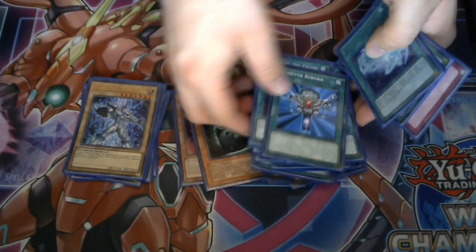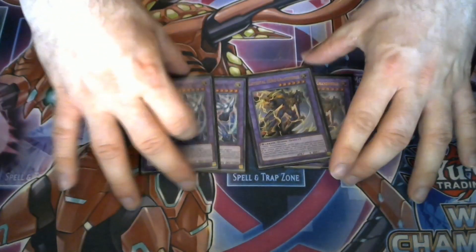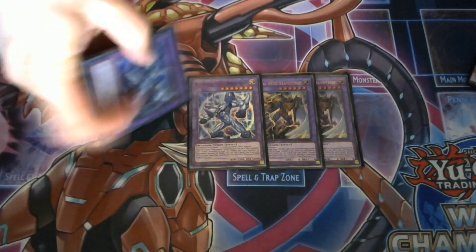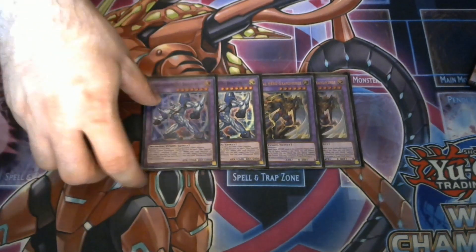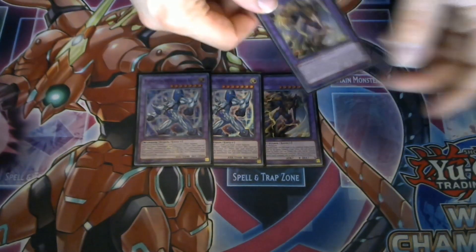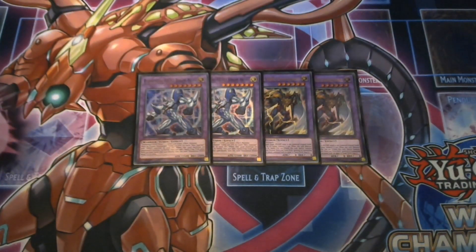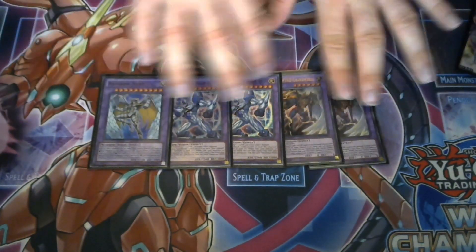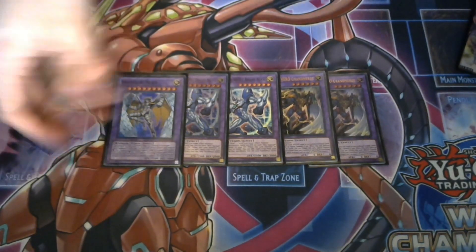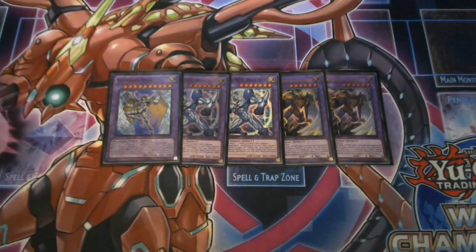Moving on to the extra deck: the main focus is two copies of Grand Merge and two copies of Brave Neos — I'm thinking of bumping Brave Neos to three, as I've wanted a third at times even in Duel Links, but I'm playing around with it. Grand Merge is an absolutely amazing beast of a monster: it destroys something in battle, you get to tribute it and summon any Hero from the extra deck ignoring so many conditions. The one copy of Rainbow Neos is the big boss — very easy to pull off with just one Neos Fusion. If you equip it, he's at five thousand attack points, which is absolutely beefy.